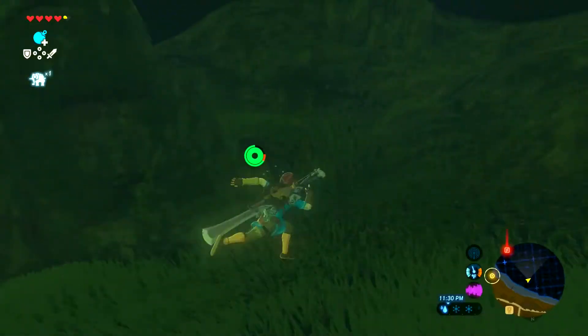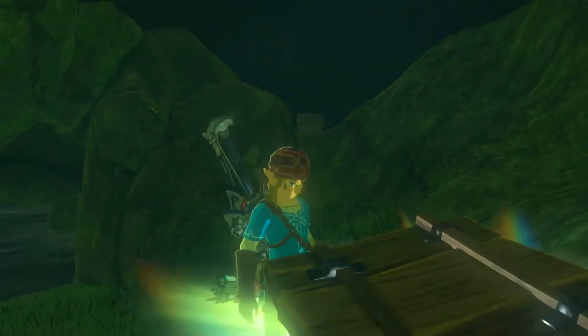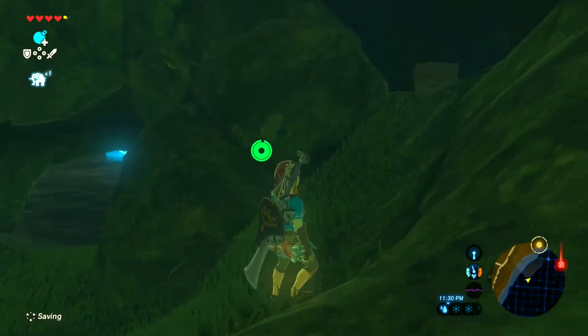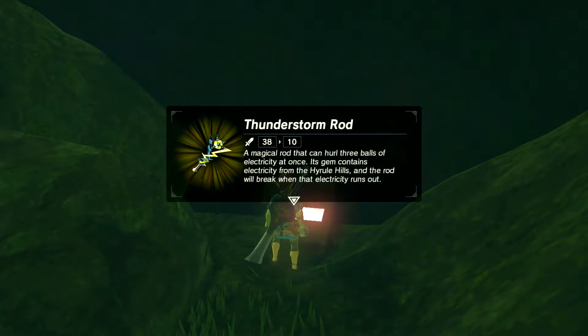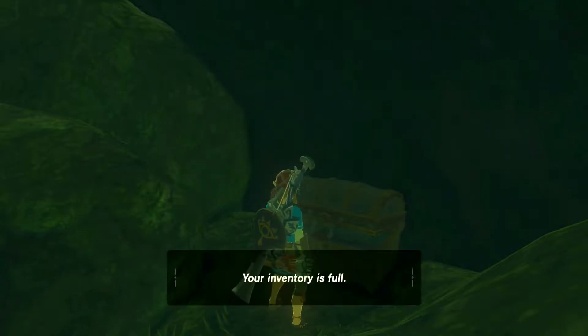A treasure! And a shrine somewhere, and another treasure. Five shock arrows — I'll take those. What was that? Thunderstorm rod — a magical rod that can hurl three balls of electricity at once. Its gem contains electricity from the Hyrule hills, but the rod will break when that electricity runs out.